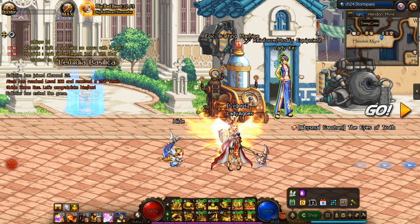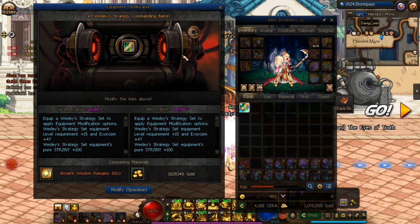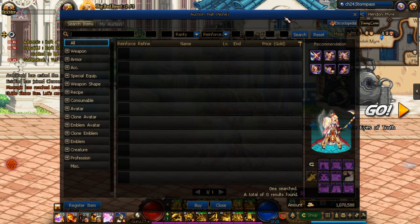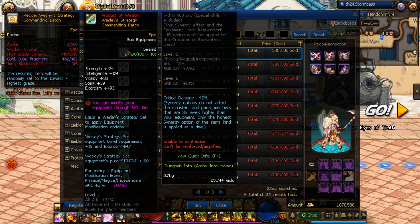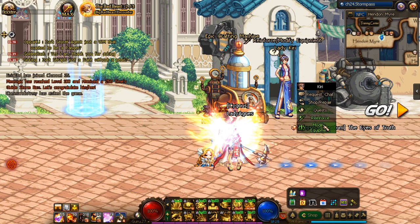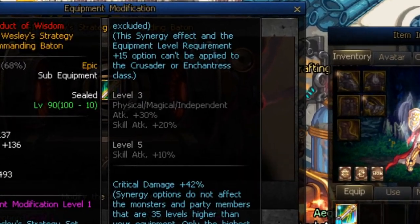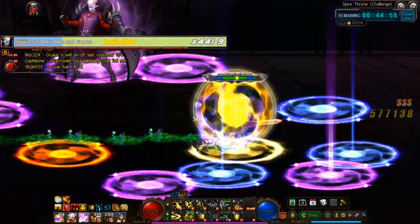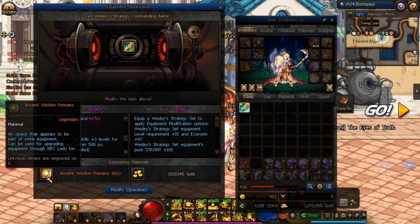Now, there is one last gear improvement system that is kind of separate from all the others, and that is Modification, which is again performed by Kiri here in Hendon Mir. Modification is a system that can only be performed on a very particular subgroup of level 100 epics called the Product of Wisdom, which you've probably seen a lot while farming the Guide of Wisdom. Product of Wisdoms are special in that if they drop outright, they are generally tradable in the auction hall, making them the only epics that have that distinction — though you can also craft some of them from things like Oculus Hard Mode. Unlike most other gear in this game, Product of Wisdoms cannot be reinforced or amplified. Instead, they are improved by Modification. Every Modification greatly changes the stats that the Product of Wisdom provides, and if you reach certain milestones, they can become downright overpowered, even becoming best-in-slot options in some hyper-endgame setups, surpassing the power of completed epic sets as a single piece of gear. Modification requires the Ancient Wisdom Remains, which drop randomly from the Guide of Wisdom, with an increasing amount required per Modification rate.